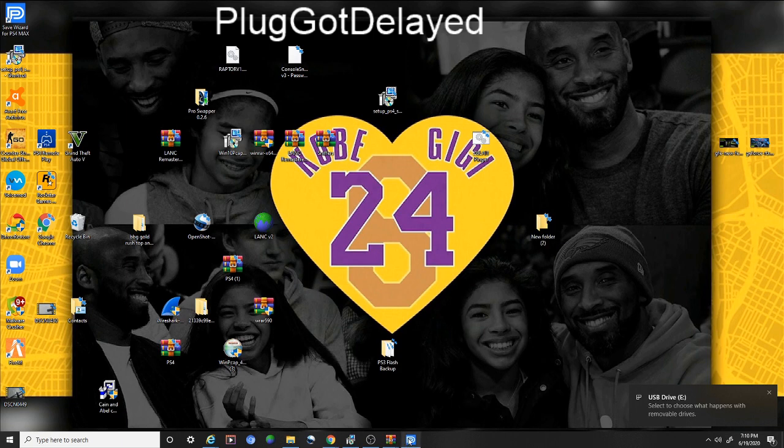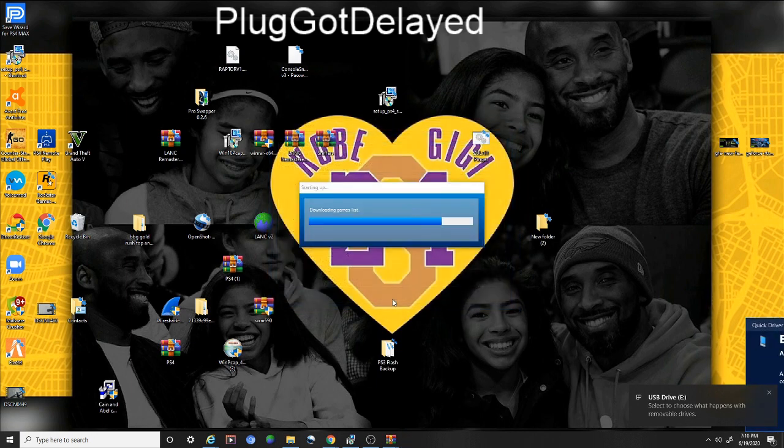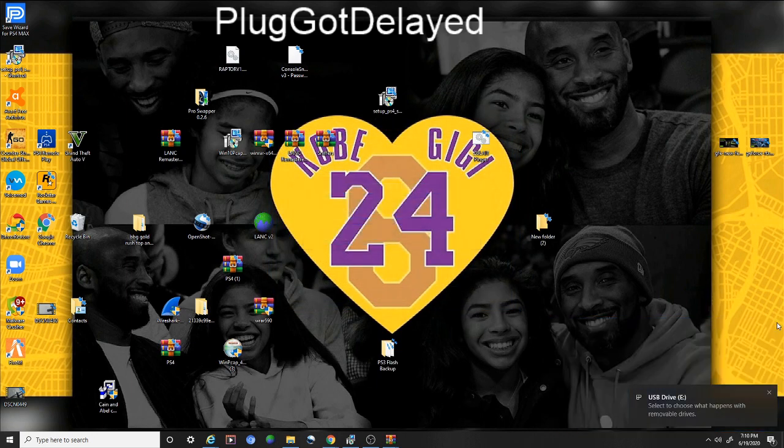You're gonna open Save Wizard. Let me close it so it resets. You have to open Save Wizard. If you don't have Save Wizard, it's only $50 and you can split it — $25 each — it's not even that expensive. So look, now you should come here.